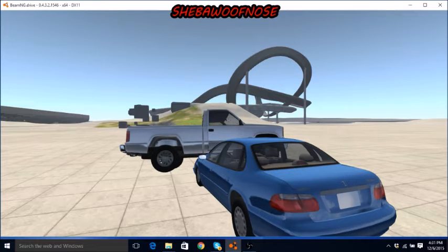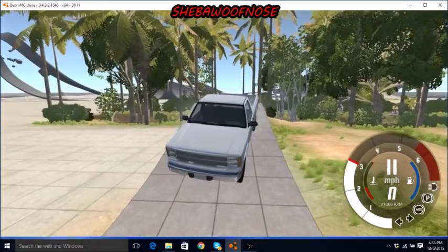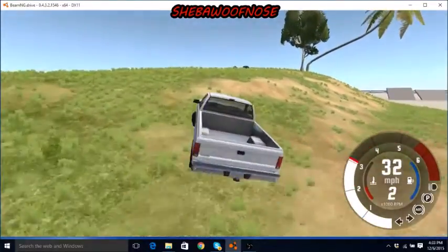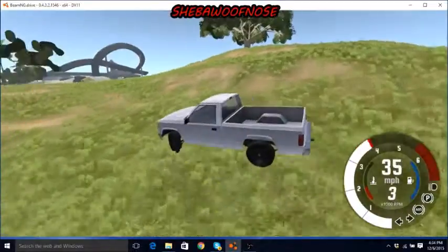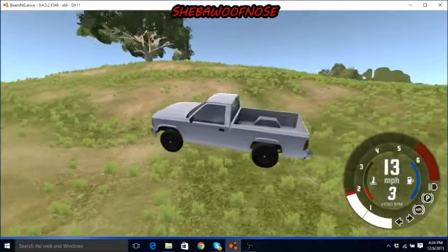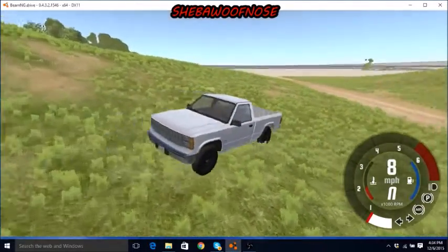The next test will be its off-road ability. We've gotten back in our pickup truck and we're going to try to take this car off-road and see how it handles. It's got pretty good off-road abilities — it's not crashing at all. So far it's looking good, but the handling isn't the best. The back tires keep kind of swerving back. Its off-road ability is good but the handling is not so great, so I'm going to average it out and give it a 6.